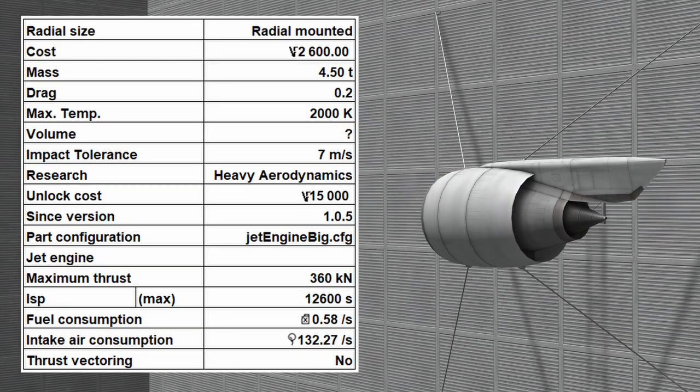The J90 Goliath Turbofan Engine has a maximum thrust of 360 kN at sea level and a specific impulse of 12600 seconds, a fuel consumption of 0.13 units per second and a maximum air intake of 0.5.